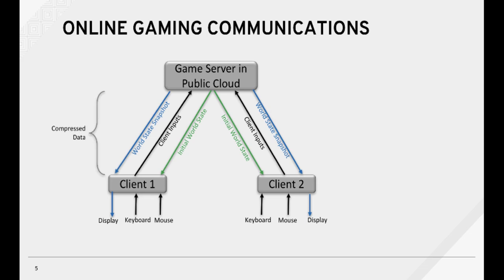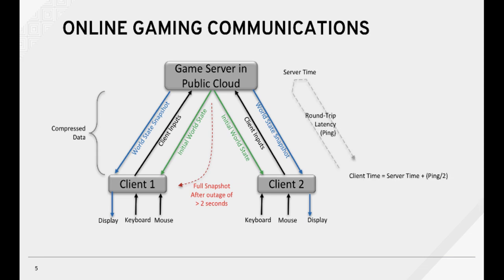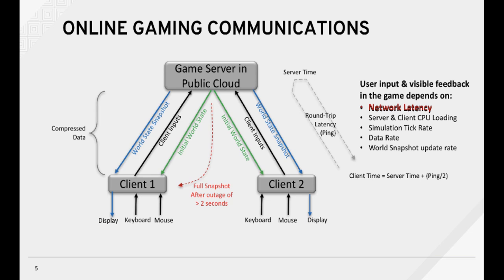The packets are compressed so fewer transmissions are necessary. If an outage greater than 2 seconds occurs, a full snapshot is sent back to the client. The client time is slightly behind the server time by the amount of a one-way latency duration. The user input and visible feedback in the game depends on network latency, server and client CPU loading, simulation tick rate, data rate, and the world snapshot update rate, but most of all, network latency.